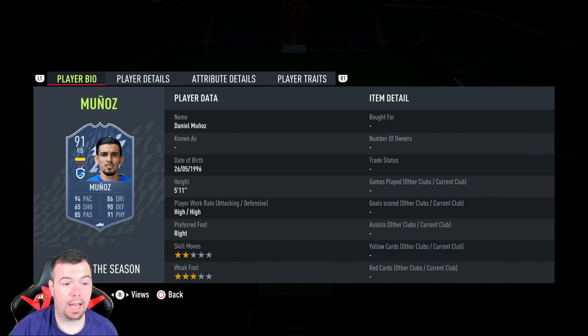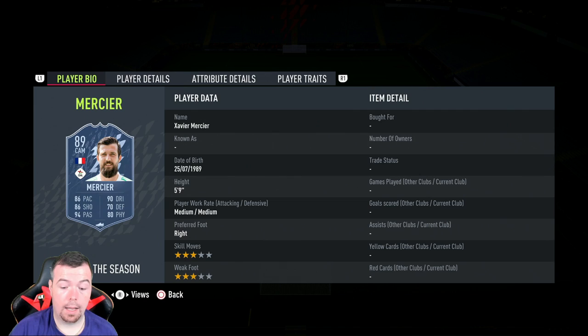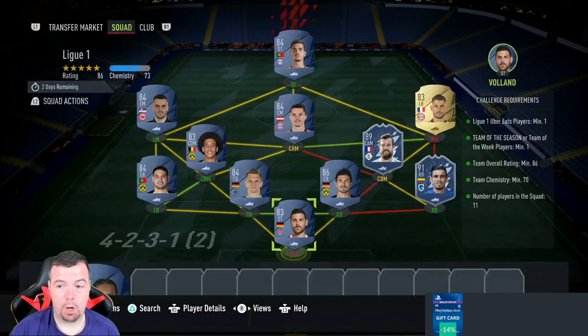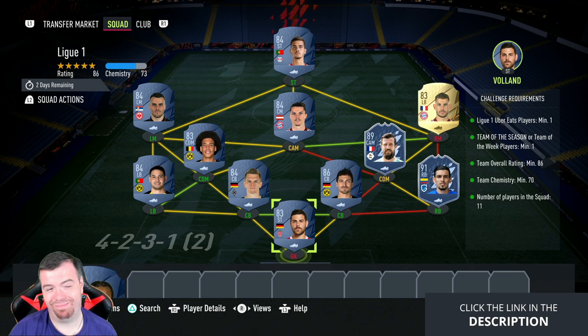Munaz is the cheapest 91-rated card right now at 35k - these have gone up in price. Umtiti is 9.6k, Ginter 2.6k, Guerreiro 2.5k, Mercia - another Belgian team of the season - is 23k, Vitals 1.2k, Andes 900 coins, Coutinho 2.7k, Benzes 3.3k, and Andre Silva 2.6k. At the moment, because of the icon SBC, these prices are inflated. Wait a couple of days and they'll come back down.